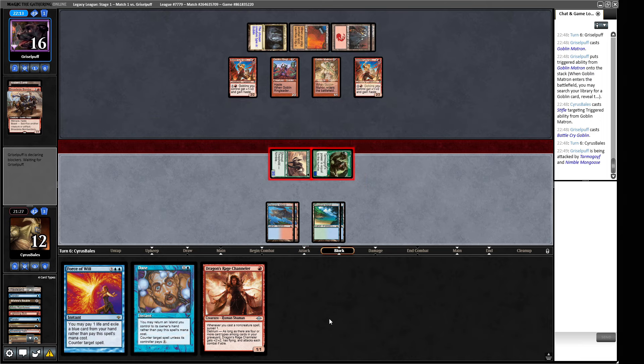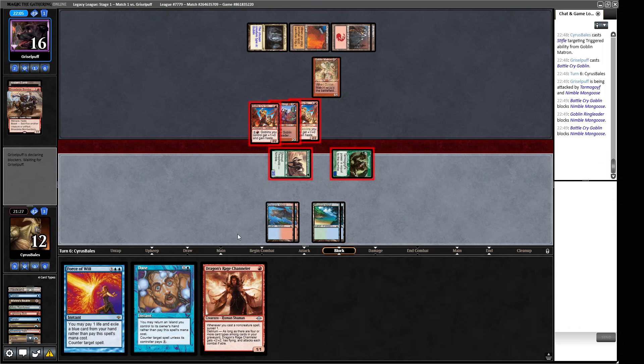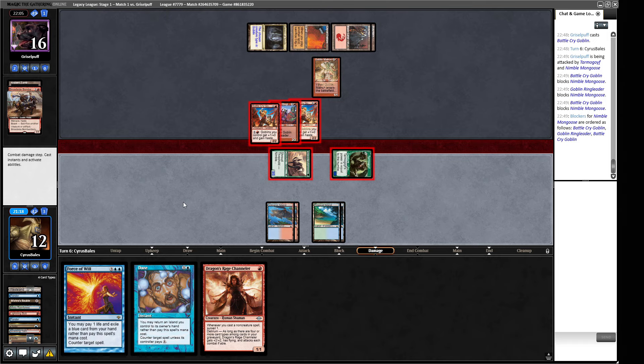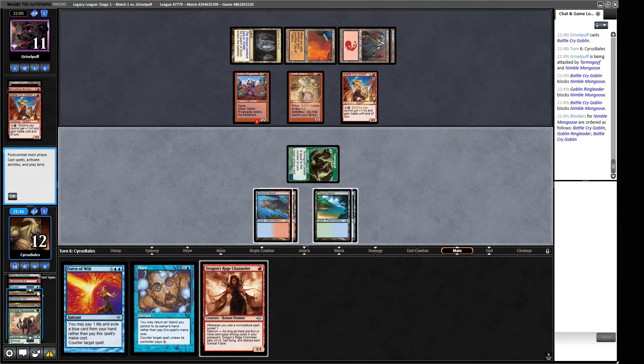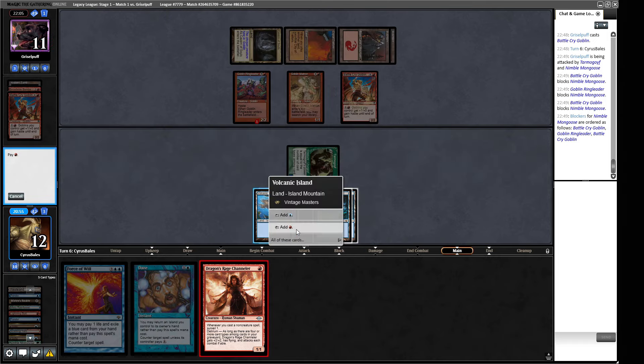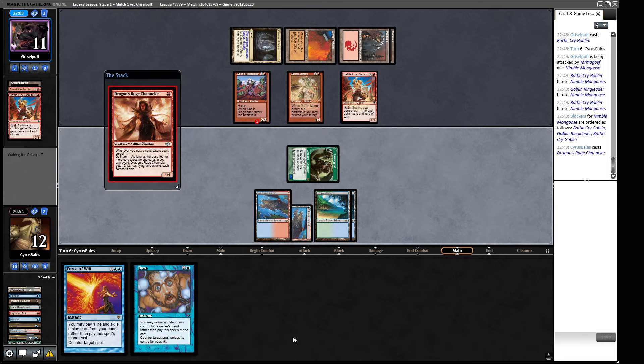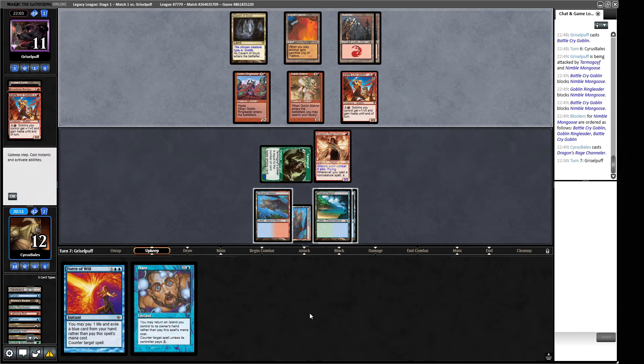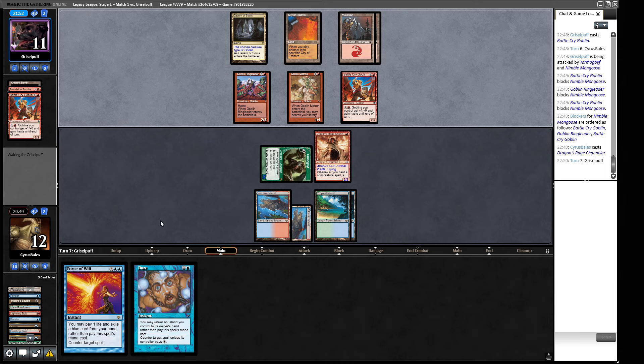We're sending in with all the boys — this is a two-turn clock. Going for a trade here, so we kill a Battle Cry Goblin. Our Tarmogoyf doesn't grow because they already had a creature in their graveyard — that's why it didn't get bigger when the Mongoose died. The other option was to try and Stifle with the Matron, but I'm not convinced that's as good as just not letting them have one in the first place, because maybe they get something else we don't know about.